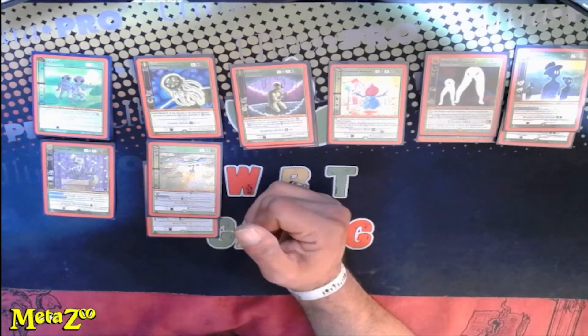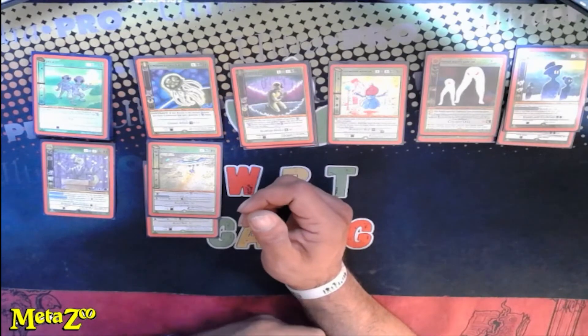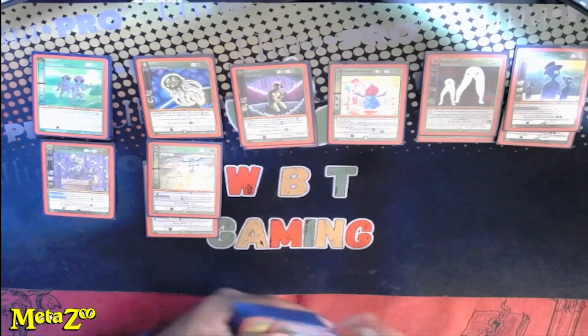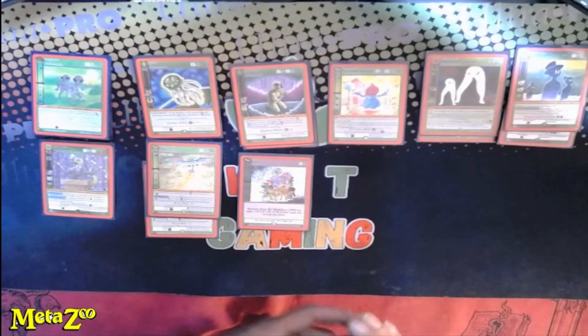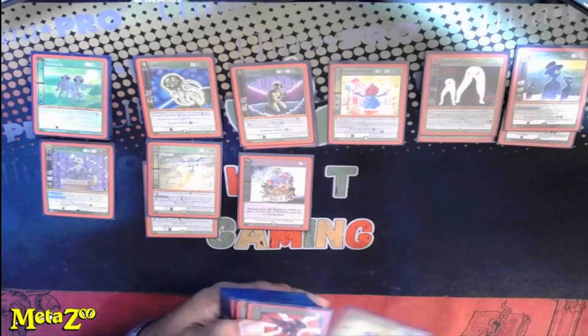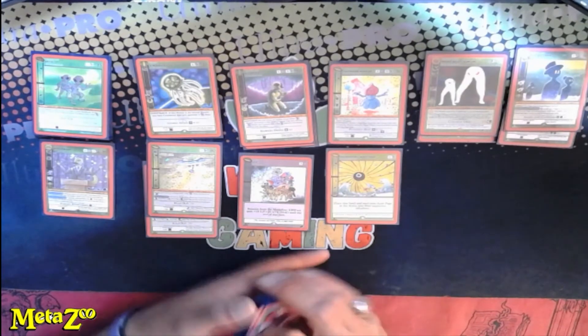Reptoid's second effect: target an opposing beastie, roll — on a three or four you awaken that beastie and it can't be controlled until end of turn; if not, that monster cannot declare an attack next turn and has confusion and minus 10 attack. UFO also gives every beastie 25 attack and 25 LP until end of turn — great with the Grays.